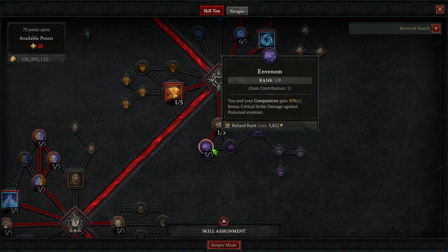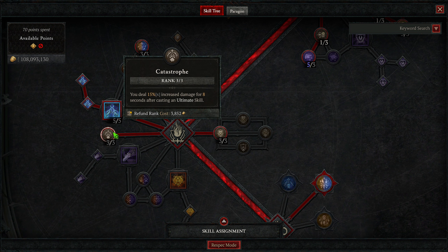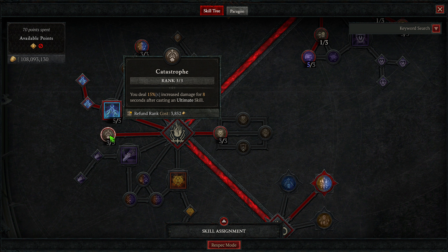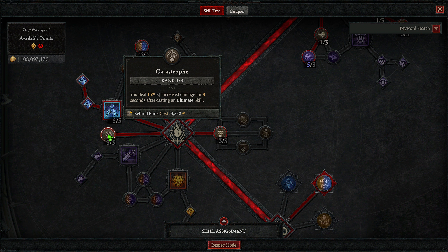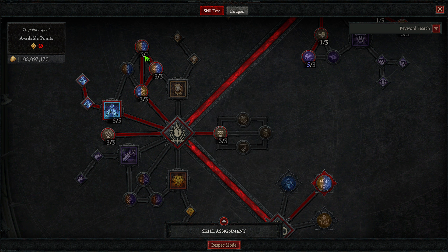Then 1 into Neurotoxin to get 3 into Envenom — skills deal increased Crit Strike damage against poisoned enemies. That's why Poison Creeper is so important, and if you can get more rolls of this on your Amulet, that's going to be very strong. Then 3 into Catastrophe — you deal increased damage for 8 seconds after casting an Ultimate skill. Since we constantly reduce the cooldown of Cataclysm and get a ton from our unique ring, anytime we pop our ultimate it's a massive damage increase. 3 into Defiance for increased damage to Elites. 3 into Natural Disaster — Earth skills deal more damage to Vulnerable, Storm skills deal more damage to CC'd. Then Resonance — Nature skills do increased damage, tripled if an Earth skill is the next cast after a Storm skill and vice versa, which is basically how this build plays anyway.